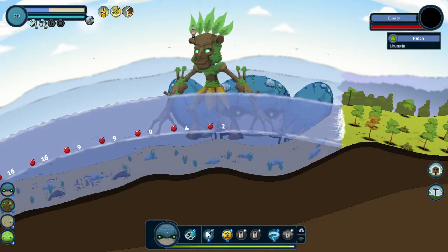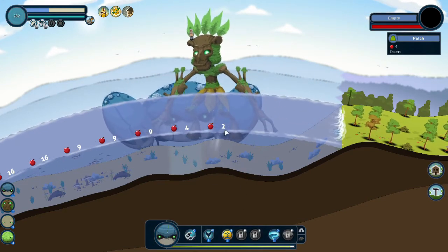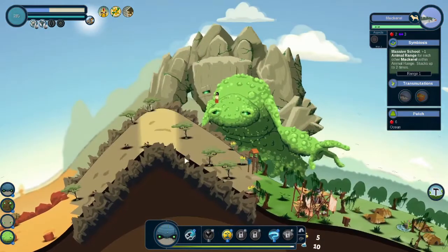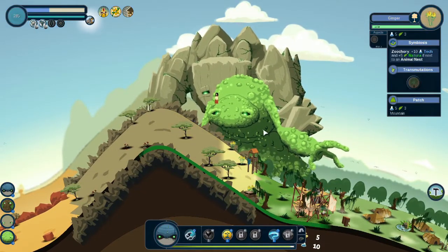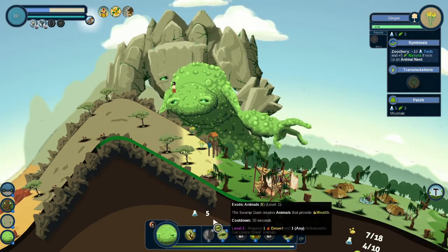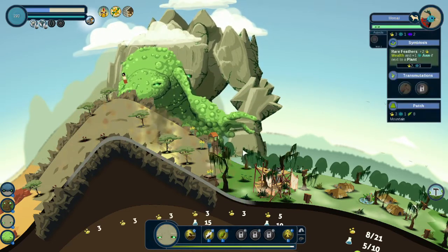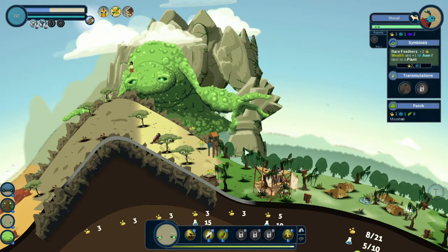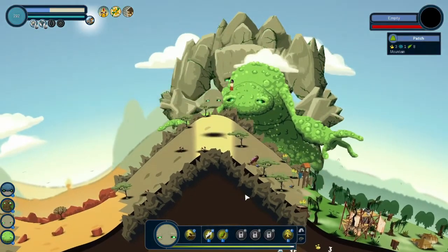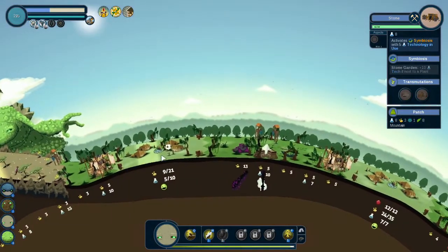That's gotta cool down. We created some ginger. If it's next to an animal nest it'll be some biosis — so we do that. Swamp guardian — we get a lot of work, working next to a plant. And let's do advanced minerals on top of the mountain. Watch those numbers go up — up, up, up. 21 tech, but 10 tech.